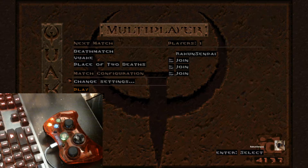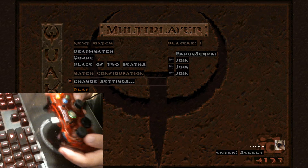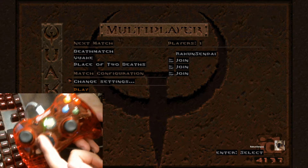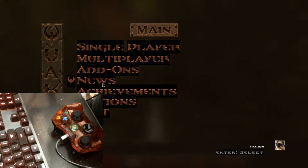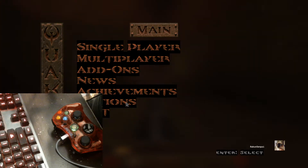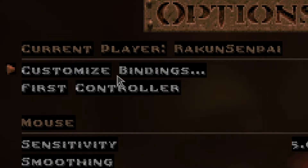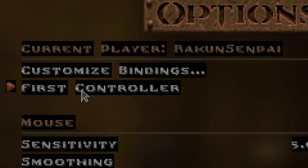I got the controller right here — this is an Xbox controller. It's saying Player One. So let's go into the game. What you gotta do first is go to Options, then go to Input. Right below the key bindings there's 'First Controller'.